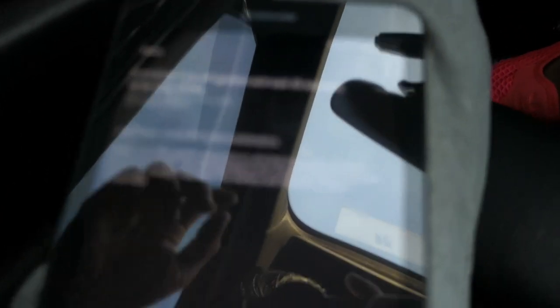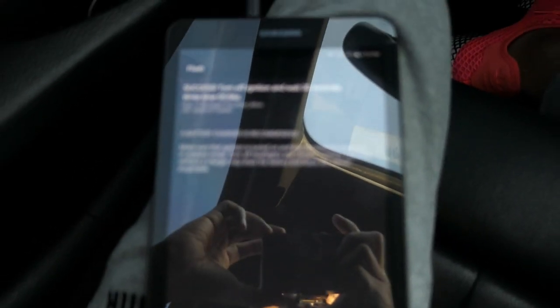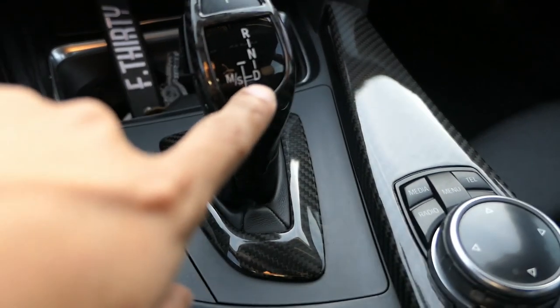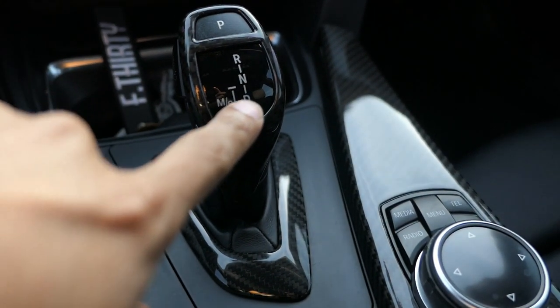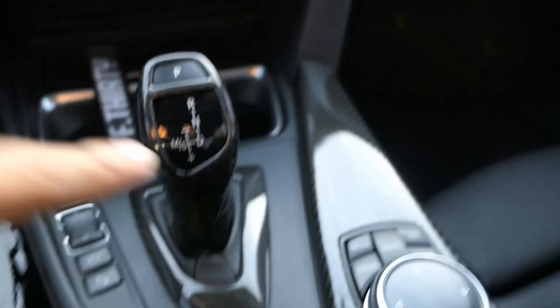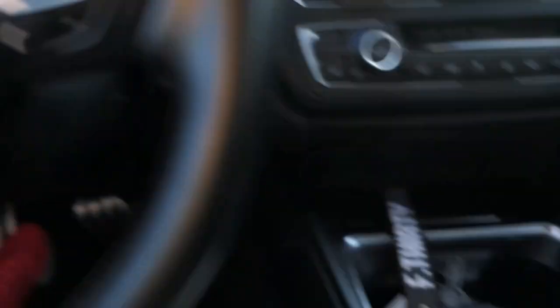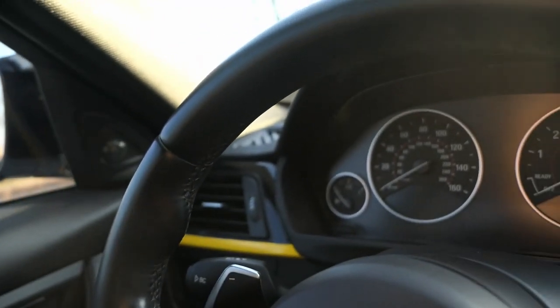All right guys, we have success! You can't see it, but it does say turn off ignition, wait 30 seconds. Typically you want to wait till the parking light goes off — once you cut off the ignition, just wait on that light to go off and you'll be all set. I do want to apologize for the lighting because I thought it'd be better to park right in front of the sun, but now I can't see anything.